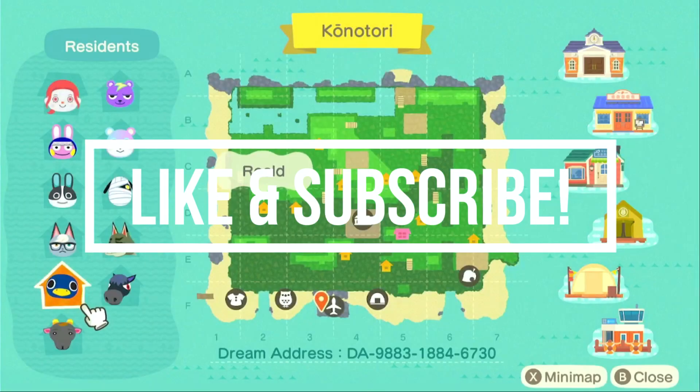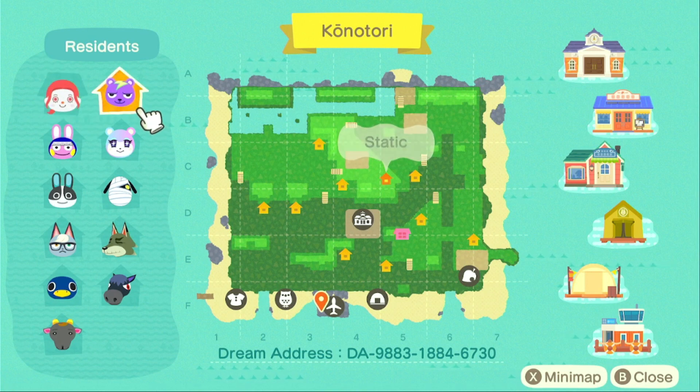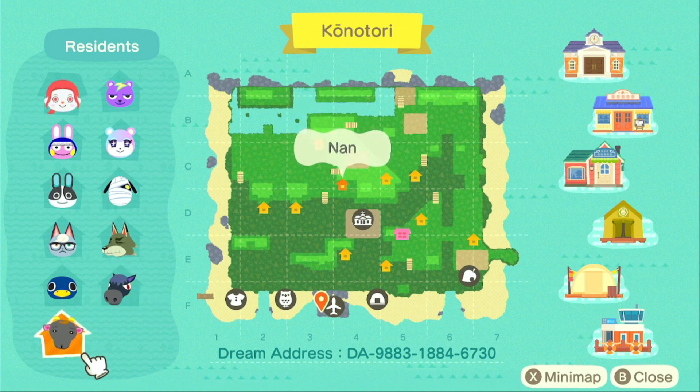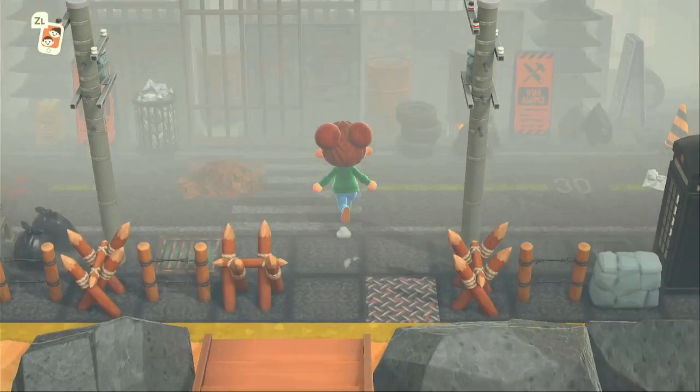So we've got Kree as our non-animal villager, then we've got Static — I've been looking for Static everywhere and can't find him or his amiibo card, so jealous. Then Judy, Snake, Dotty, Lucky, Dobby, Raymond, Rolled, Roscoe, and Nan. Those are all our villagers. I can see a lot of terraforming going on, mostly all custom pathways used. It is a foggy and spooky day.